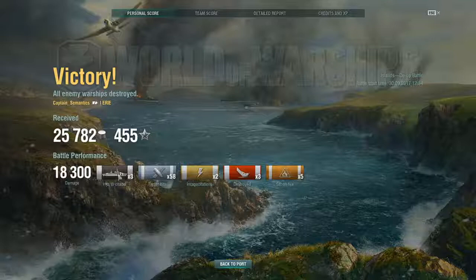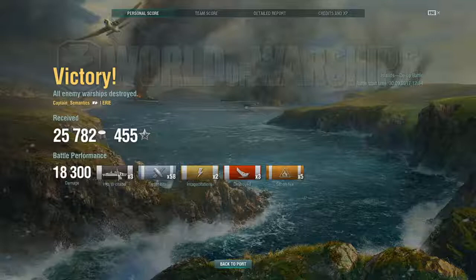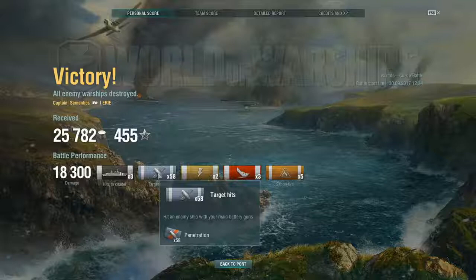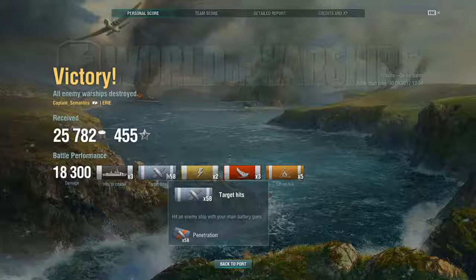One thing you want to do, especially if you have low damage but a lot of target hits, is hover over this to see what type of hit you got. As you can see, all my target hits were actually penetrations. There are five different possibilities whenever you hit an enemy ship with your shells: one, they penetrate and do damage; two, they over-penetrate and do damage; three, they don't penetrate and just shatter, which does no damage; four, they ricochet. HE shells cannot ricochet because as soon as they hit something they explode on contact — that's how they worked in real life, and that's how they work in World of Warships.